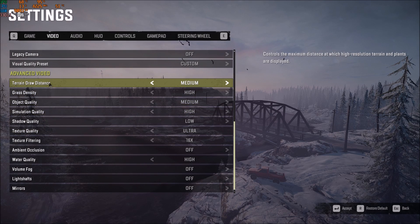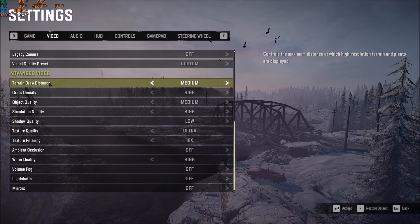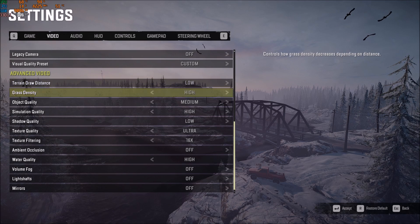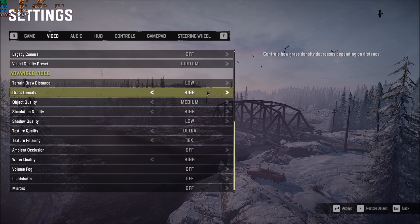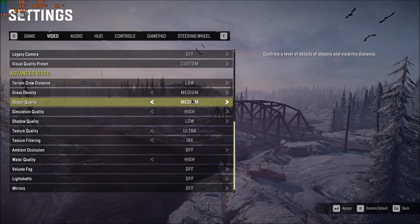In advanced video settings, the first one is terrain draw distance. This one is really important. If you have a laptop, integrated video card, or an entry-level computer, go with low — you will gain about 3% for each bracket, so it's a huge deal comparing ultra to low. For grass density, it's 2% per bracket. Medium is a good start, but if you still haven't hit 60 FPS at the end of the guide, go with low.